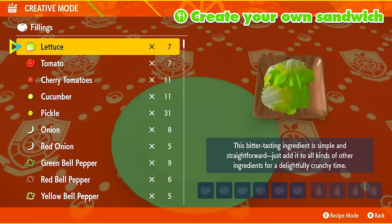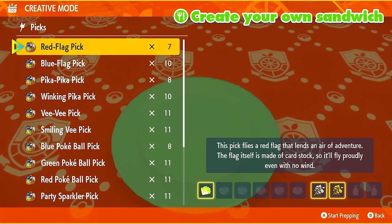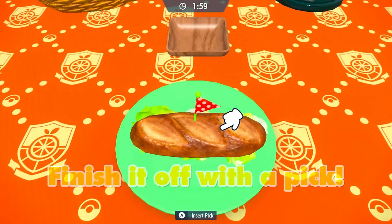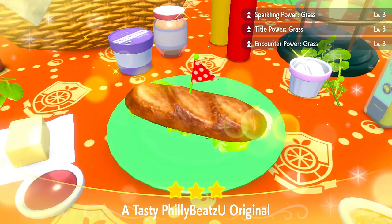For the sandwiches I'm making for grass, I'm slapping on a piece of lettuce, one Salty Herba Mystica, and another Salty or Sour Herba Mystica to go with it — slapping it together. There are other sandwich options, but this is the one I'm using. That's going to give you Sparkling Power Grass, Title Power Grass, and Encounter Power Grass.